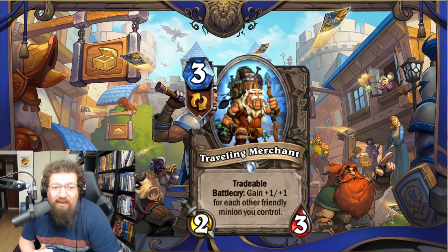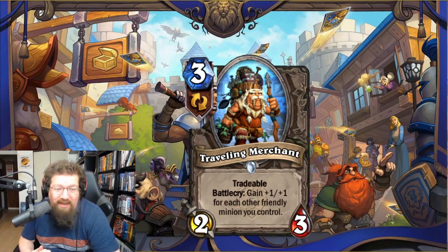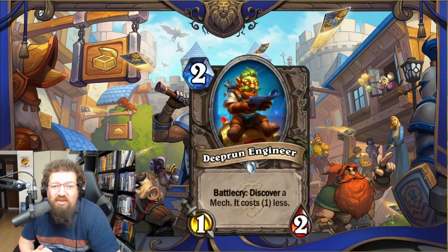We have Traveling Merchant — three-mana 2/3 tradable — battlecry: gain +1/+1 for each other friendly minion. Just a middling stat bomb — I don't see it being playable. Even the tradable aspect doesn't make this playable to me. One in Standard and one in Wild.